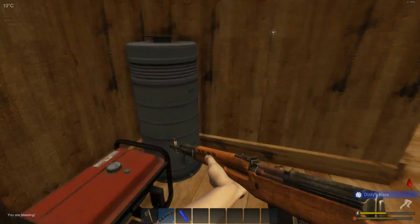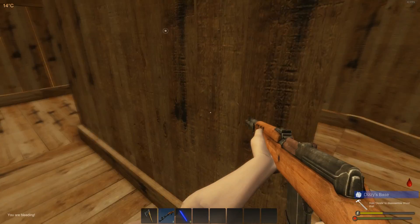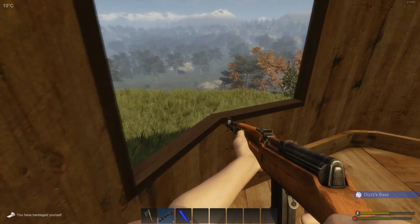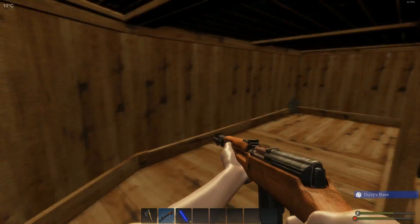Here's my base — get in, close the door. Now let's go to the storage container, use your bandages, and heal up. And that's how you quickly raid an enemy hunters' base. Have fun and good luck raiding other hunters' bases!